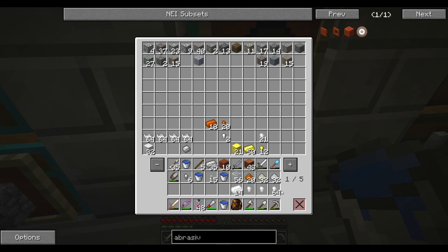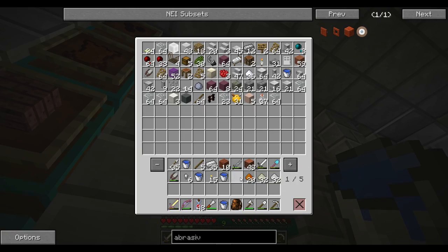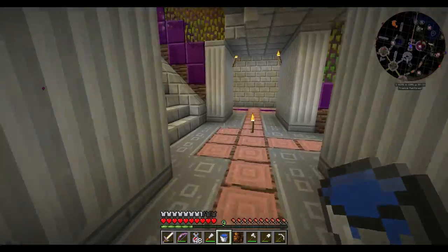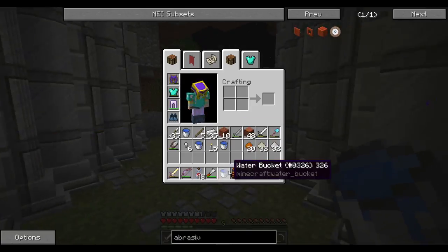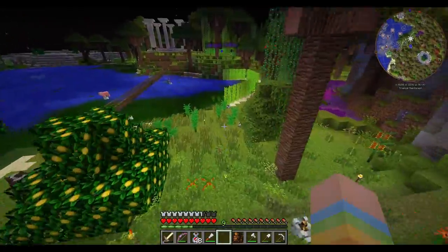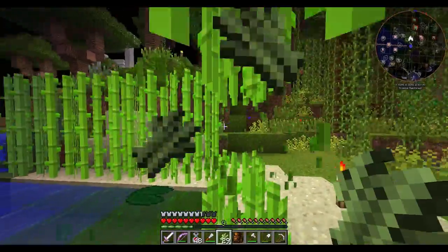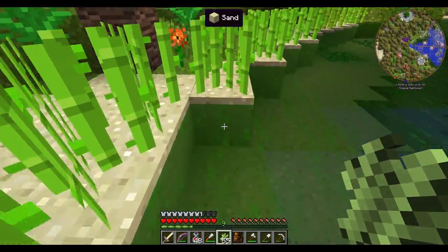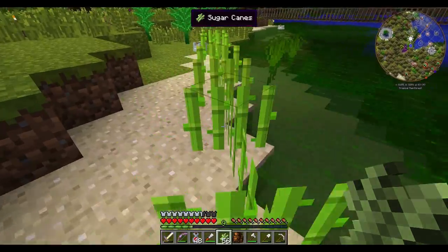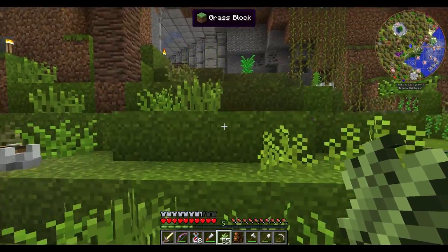Can I get some paper? Let me put some stuff away — running out of inventory fast. Do we have any paper or do we need to make some? We have to make paper, so let's go up and harvest our sugar cane. Why is there sugar cane down here? I don't think it would grow here. Did I break one? Let's go make some paper.